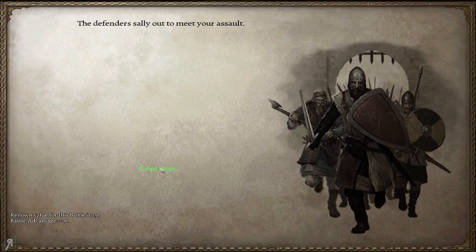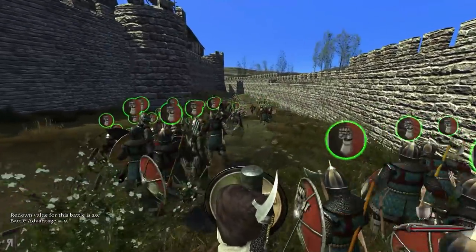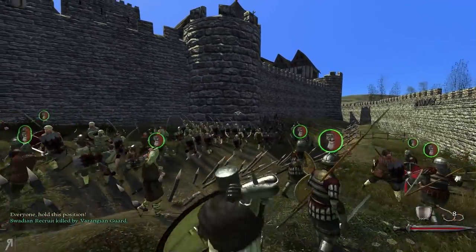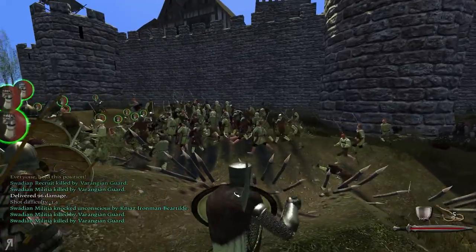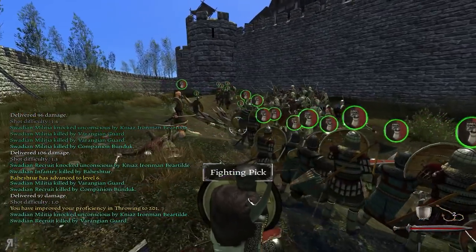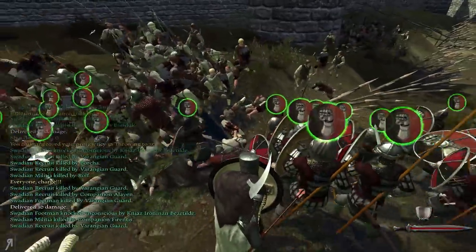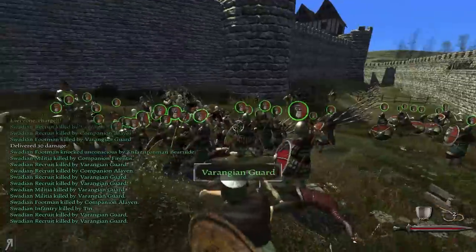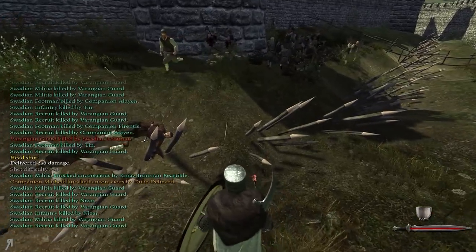The defenders are actually sallying out — this is going to be quite harsh. But we do have all Varangian guards so it might not be as bad as I anticipate. I have my throwing weapons here; I should have brought my grenades. Why are they throwing recruits and random militia at us? I don't know why they're doing that, but I'm kind of happy with it. Nice headshot — there we go.